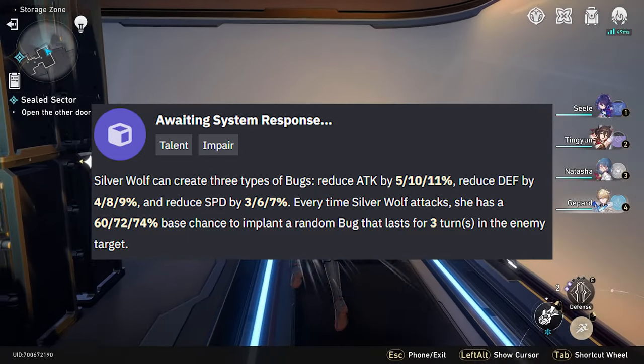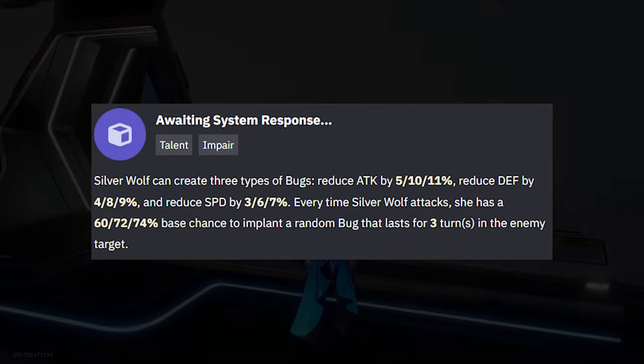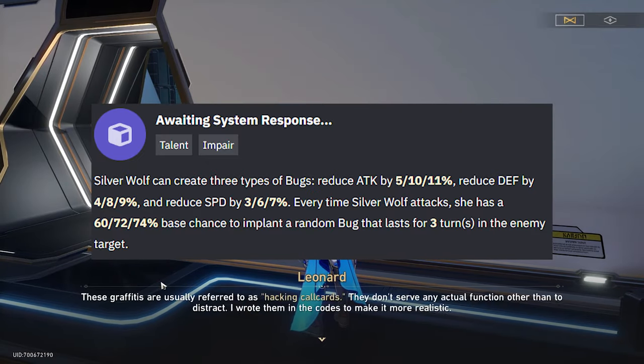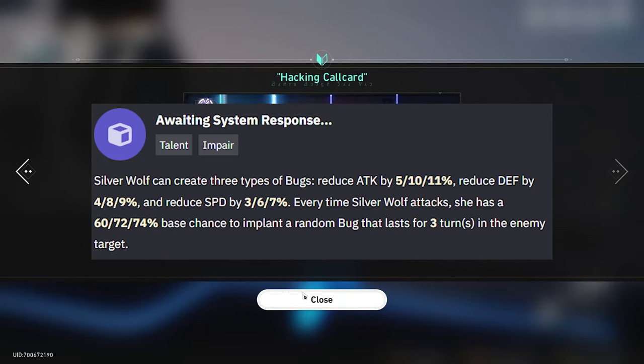Every time she attacks — whether with her ult, skill, or basic attack — she's always going to proc one of these 3 types of bugs, and they last for 3 turns. So she's just by existing creating debuffs on the enemy. Speed gives you extra turns, it increases their action value. Attack — you don't get hit as hard. And defense — you hit them a little harder. That defense is actually really important, that little defense stack, on top of what we're going to talk about with her other skills.